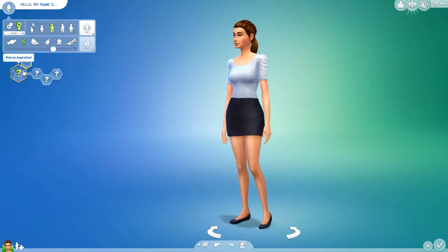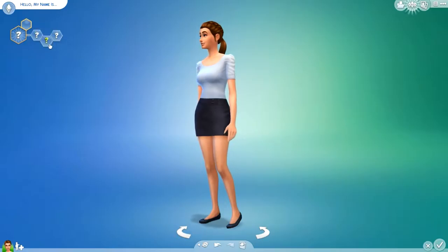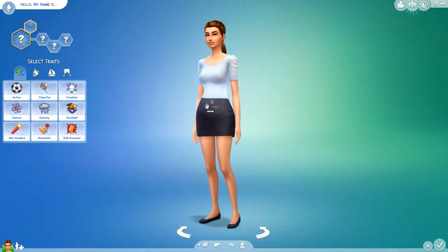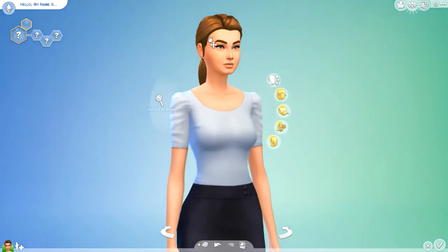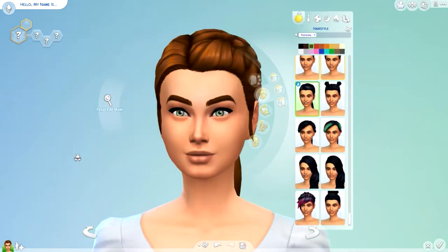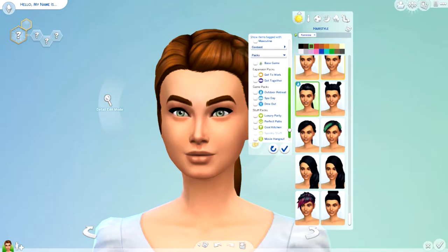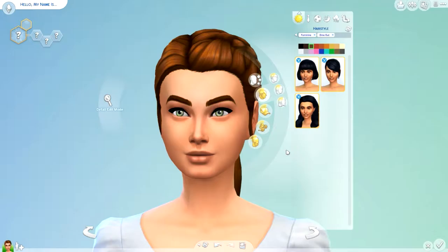There are no new aspirations or traits. I did already run through all of those, and all of those are the same — nothing new there. But we do have some new Create a Sim items. So we'll just start from the top. As far as new content, we'll just go ahead and sort by pack — sort by Dine Out — and we have three new hairstyles.